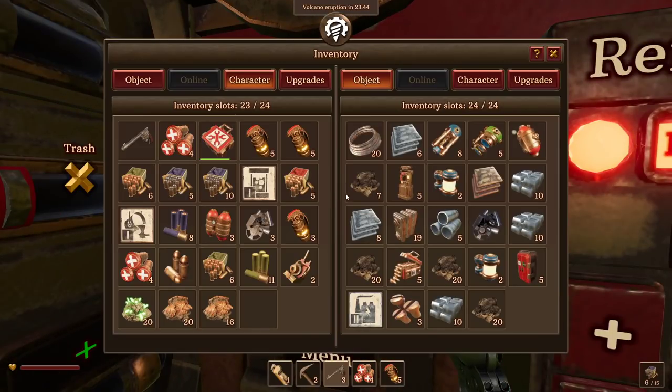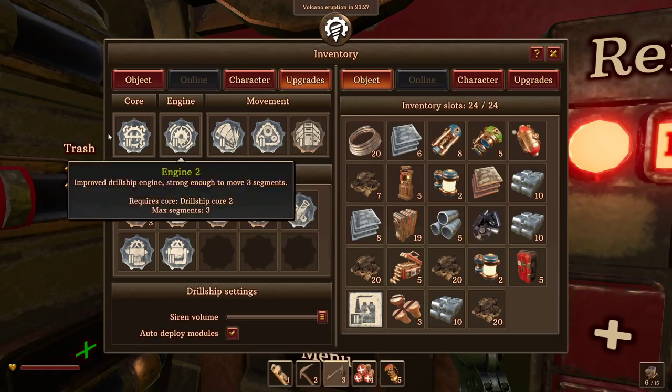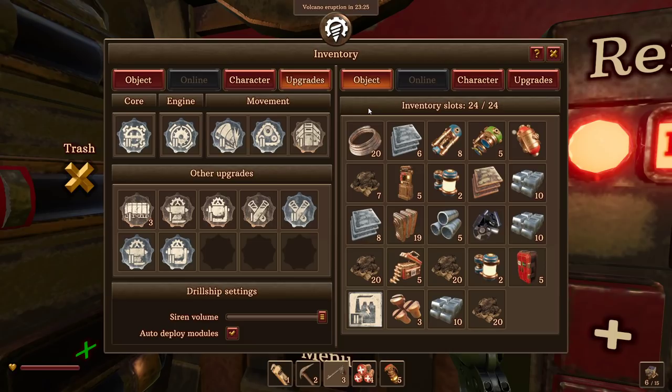We now have... okay, that's not actually completely true. The one thing we're missing is the second tier of hull, which we currently can't get because we need some converters. We're gonna have to go find those, but we'll probably just find them around the place when we deal with cogs and various other things. I don't think anything relies on having it - we have everything else Tier 2, and we now have the ability to make all of the Tier 2 modules.